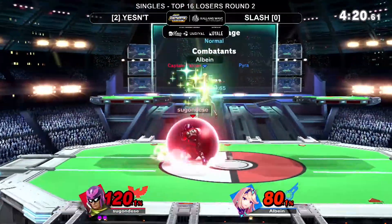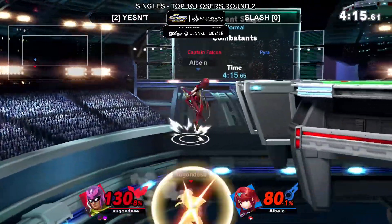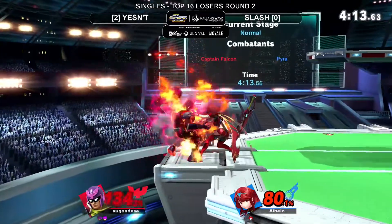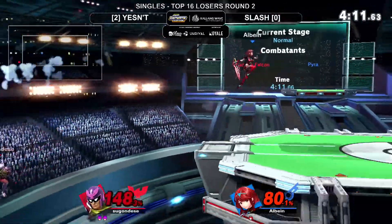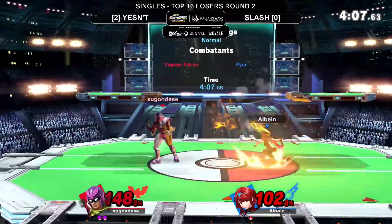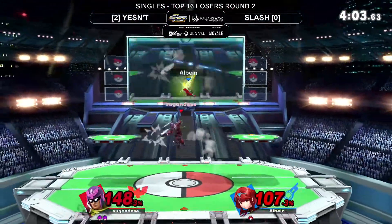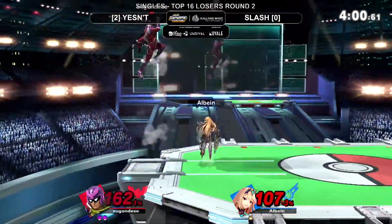One hit from Pyra will be it for Yesen right here. The thing is we haven't seen the Pyra be successful at edgeguarding - even as Cloud, Cloud isn't great at edgeguarding, but Pyra definitely is. Yesen's been doing a good job avoiding situations. On a neutral B - brilliant up B from Yesen to catch that. One of the reasons Pyra is so good at edgeguarding, and the down air is the other reason.